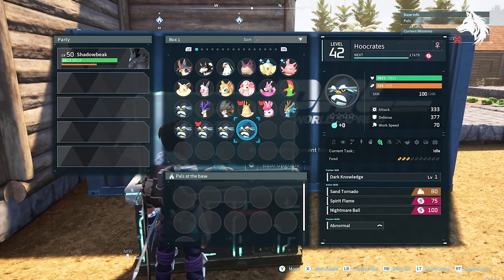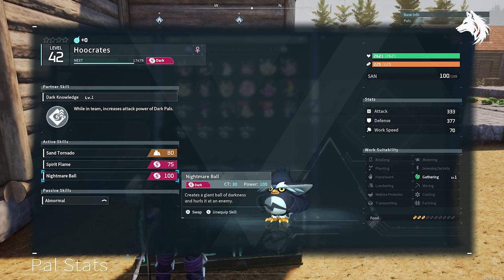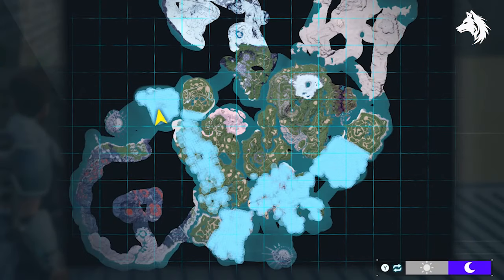Since he's a dark type, there is one pal who has a passive skill that will boost dark types so long as they are in the team. I'm going to catch four of them just to see how much attack they will increase Shadow Beak by. That pal is Heucrates.